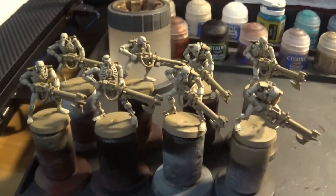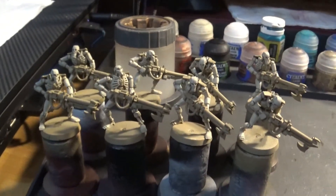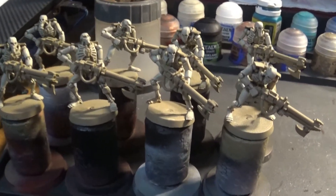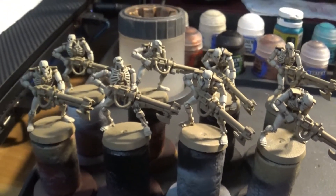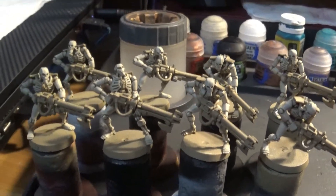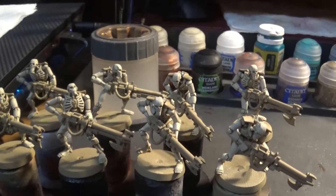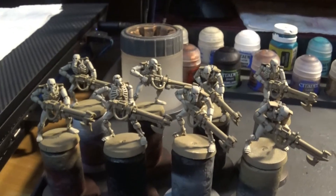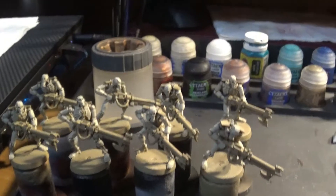I've got the Stormlord out there as well. I'm going to paint him in the same colours as my Necron Dynasty, but never use him — just using him as an Overlord model if I need to. Basically I've layered the models with Ushabti Bone and then Screaming Skull. The next layer will be White Scar, but I'm going to leave that until tomorrow. Then I can start doing the Turquoise, the Blacks, and the Blues, and then the models are quite quickly done. Not doing too bad.